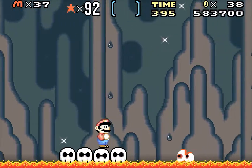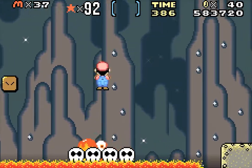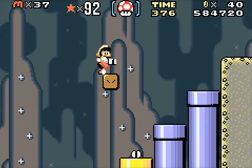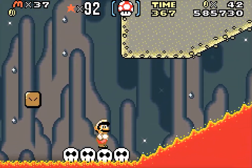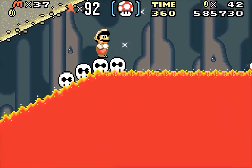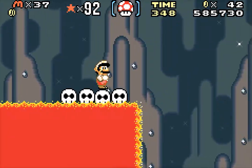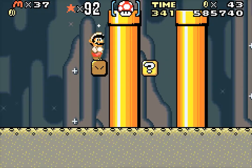Oh, lava! What is that enemy — is it a blarg? You know, the really cute thing from Yoshi's Island? Oh jesus, I killed that giant guy — that was amazing! He's the one who's in lava and water, and he's on the front box of Yoshi's Island — like not this Yoshi's Island, but actual Yoshi's Island. Anyways.